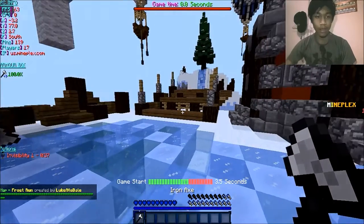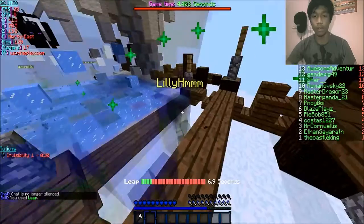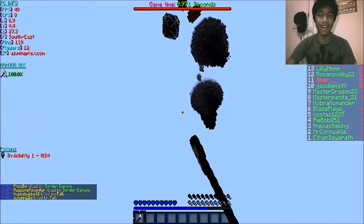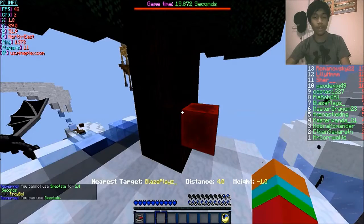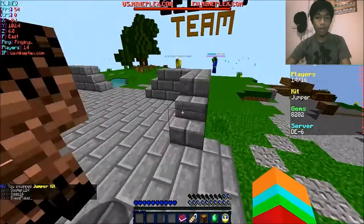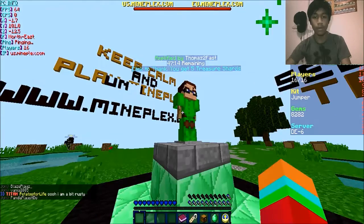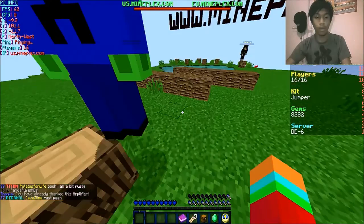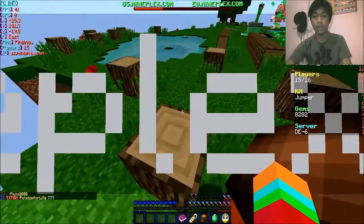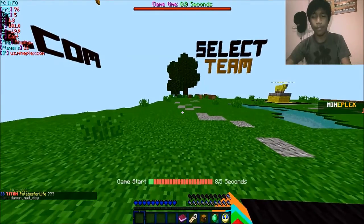Yeah, in science class we had a test. I used my leap for no reason — get back here, jump jump jump, no no no. In science class we did a test, and to be honest I'm not really good in science when it comes to the human body. I think I failed, but don't lose your hope guys — that's a life lesson. Never give up, reach your goals.